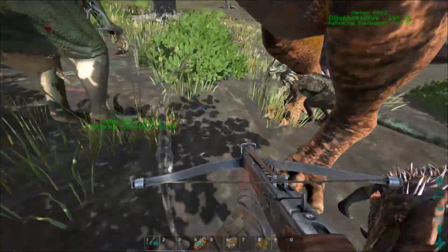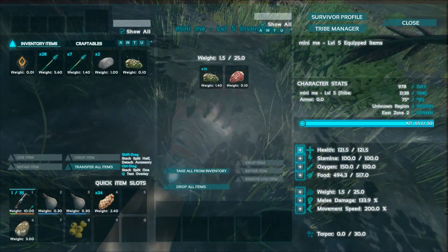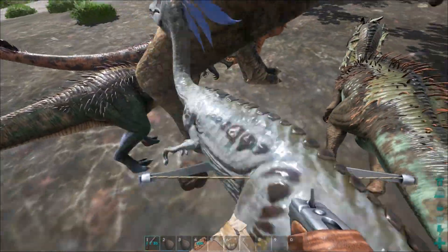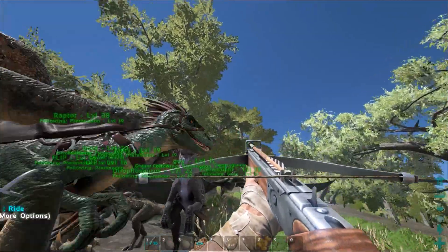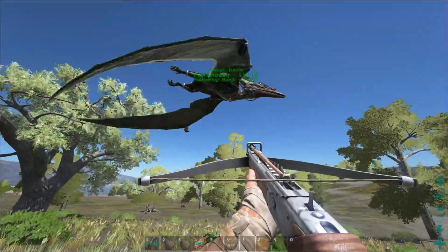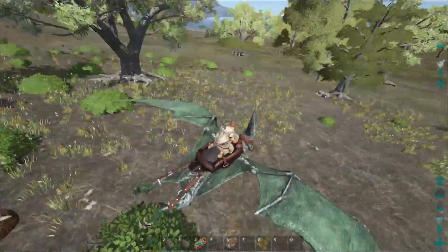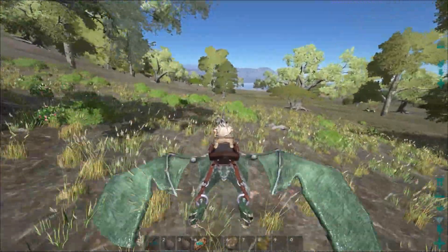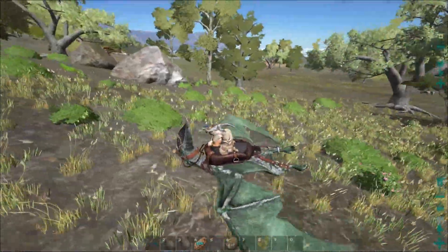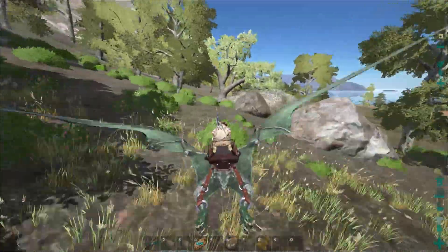I honestly can't afford to lose you though because you're such a small little guy. Alright, let's go find some more things to kill over here. That's another Trike. I thought I saw a Stego — those are always fun. There he is. Let's move quick, let's get the Stego.